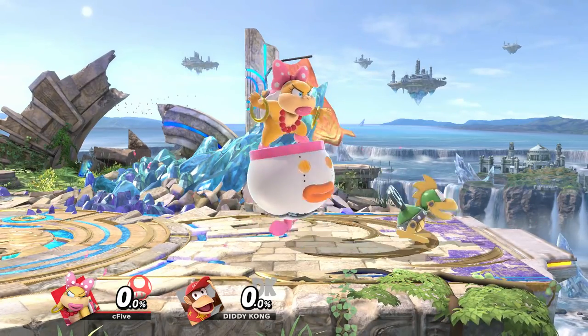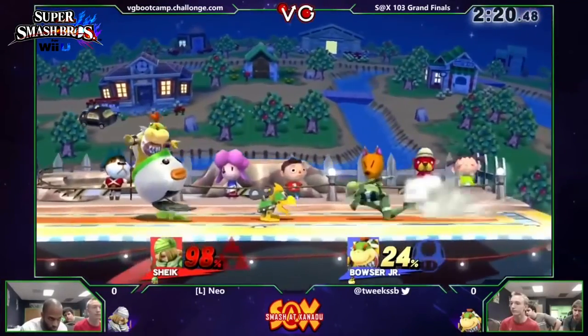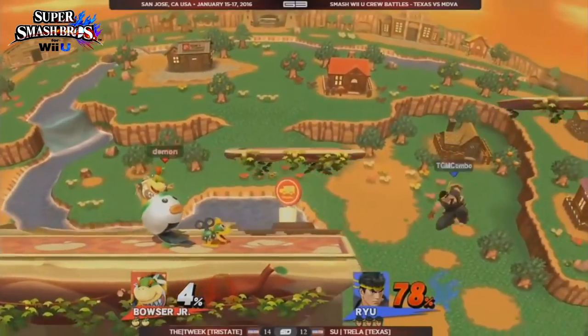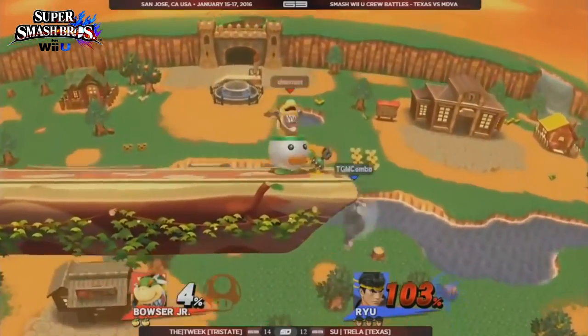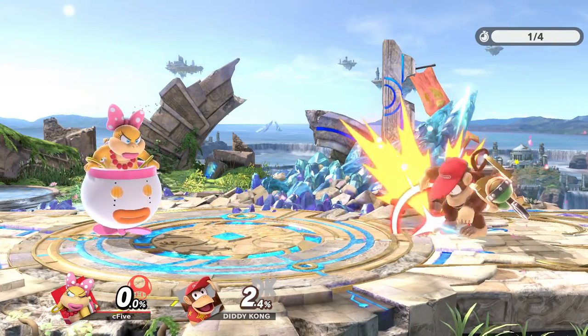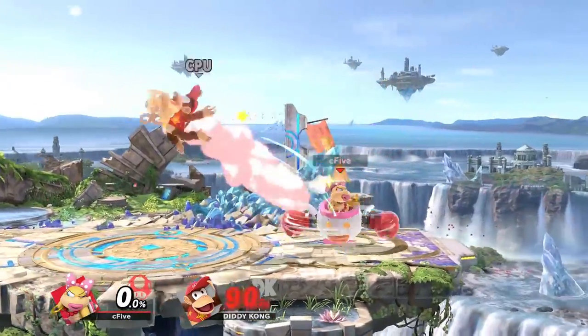Let's start by talking about her Mecha Koopa. In Smash 4, when the Mecha Koopa was touching an opponent, it would bounce up and explode shortly after. This meant that the explosion would often miss characters even if the Mecha Koopa hit them, especially if they got hit by a different move in between. But in Ultimate, the Mecha Koopa bites its victims and sticks to them until the explosion goes off, no matter what. This allows for some cool tricks.